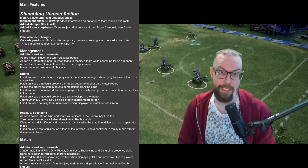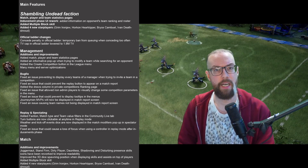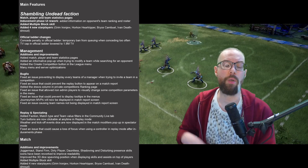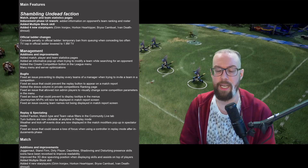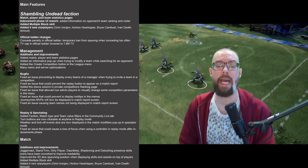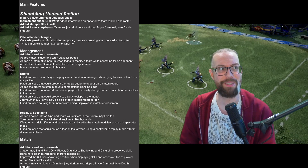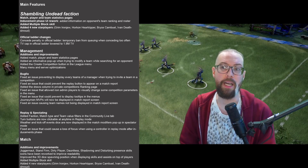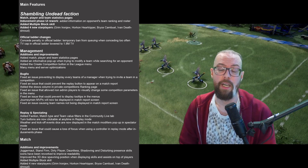Cyanide has also added a concede penalty, meaning that if you concede too often or too quickly, you will be temporarily barred from looking for a game in the official ladder. This is only for the official ladder. Cyanide has not gone on record to say exactly what you need to do to trigger this penalty, or how often it happens. My understanding is they don't really want to tell us, mainly so people can't abuse it — like conceding just to go have dinner and then come back.